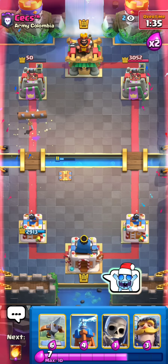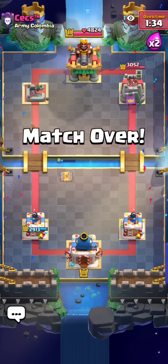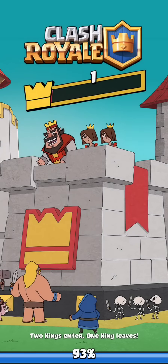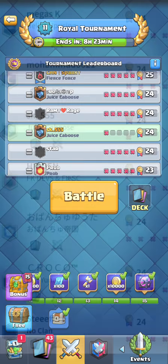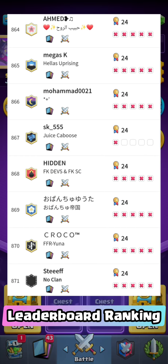Beautiful game — I didn't let him go for a single graveyard except once, and at that one time he didn't even get to freeze with it, he should have. Beautiful game, pretty much picture perfect against graveyard freeze. 24 and 1 — really nice start, like, this is a great start.